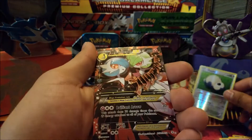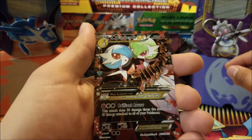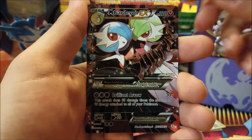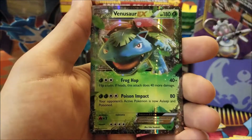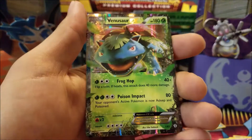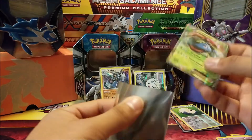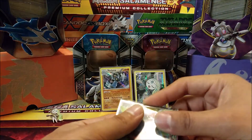A Mega Gardevoir full art — nice! That is from the Radiant collection. Alright, and the last and final card is a Venusaur EX. Sweet! So we got four hits out of two packs. I know Generations is a very good set to pull cards from, but for us today we hit it good.